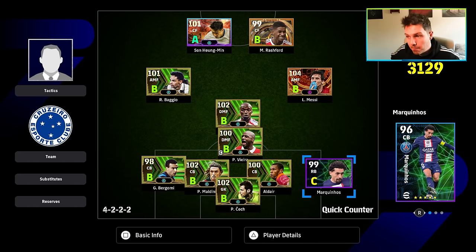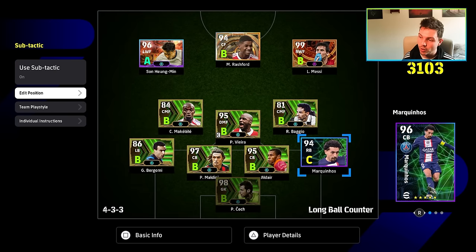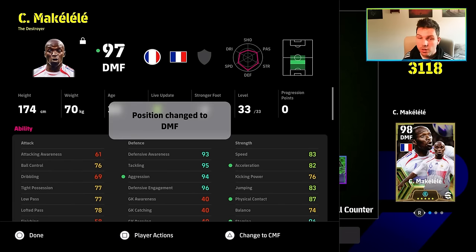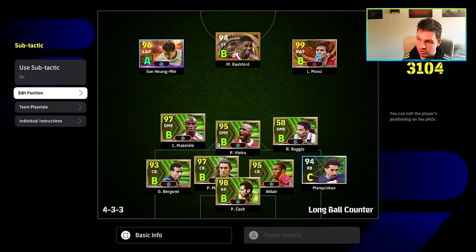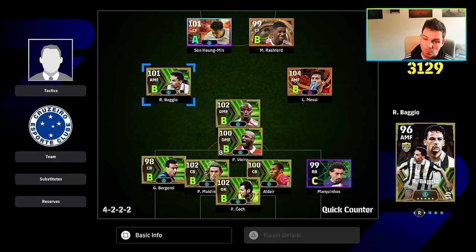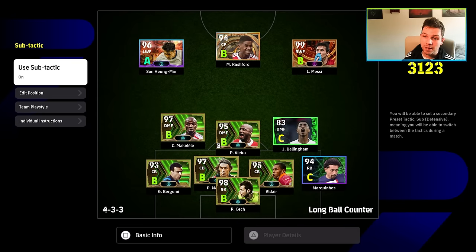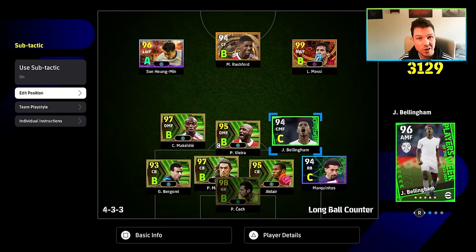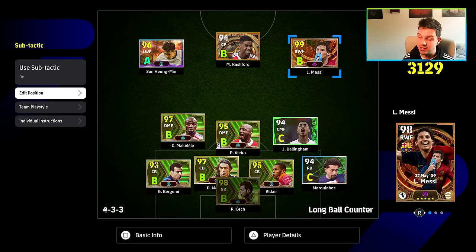If you want sub tactics, this is where you add variety — switching between three at the back and four at the back, or a more traditional role. Some people are now playing a triple DMF, which I think is a little too much. If I'm trailing or up two-nil, I'd switch to my defensive sub tactic — take out Baggio and bring in someone like Bellingham, who slots back into a DMF or CMF role. You can put Iniesta, Vieira, Makelele, Pirlo, or Xabi Alonso in there. Essentially you're creating a bank of seven: four defenders and three defensive midfielders, and just hoofing the ball forward.